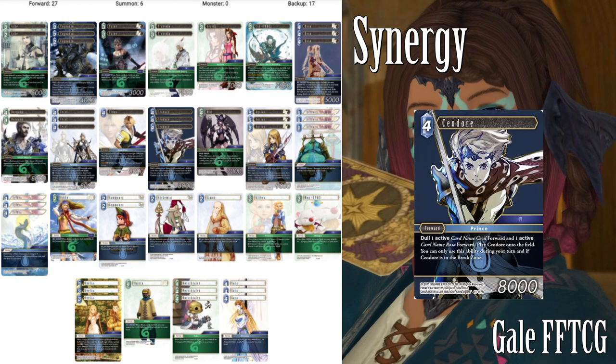Bringing back a very old engine: we have Seador, who is a job prince forward so Sarah can search him. Category four, so not searchable off Sildra for the category five thing, but it doesn't matter — he's a water character anyway. You can dull one active card named Cecil forward and one active card named Rosa forward, both of which we play, to play Seador onto the field. 4CP, 8k. Seador is just a free forward and that's really good. If our Dorgan backup plan fails we do want some bodies on the field, and Seador is just a good free body.